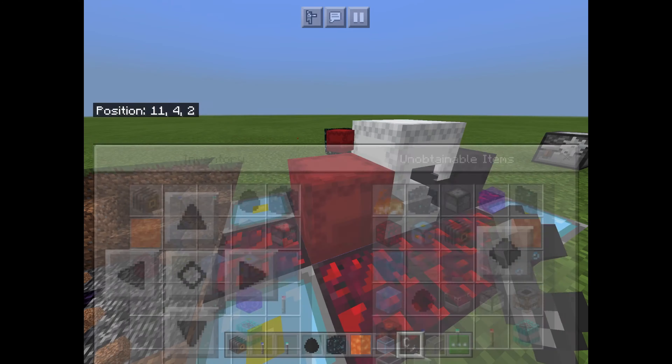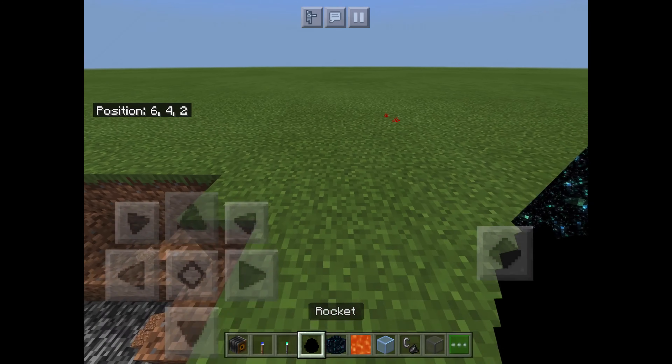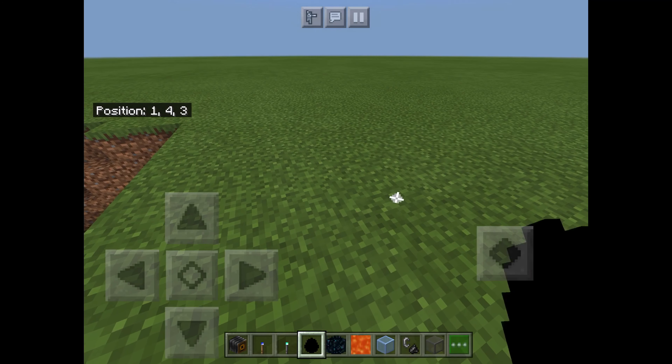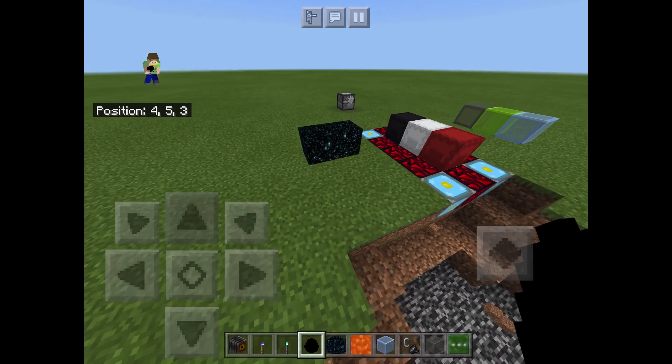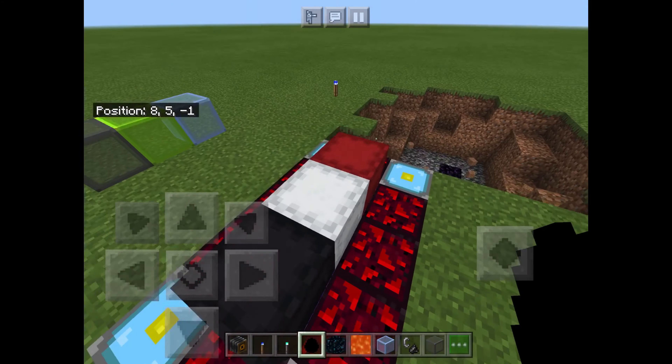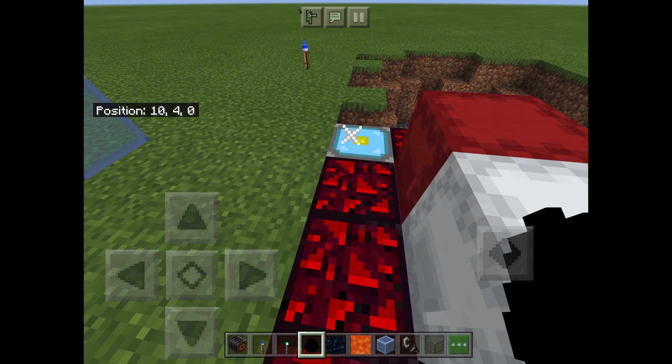These are the spawn eggs for firework rockets, but the firework rockets have no AI so they just sit on the ground. I don't know why they're not appearing — it might be one of my resource packs — but normally they would just be sitting on the ground.